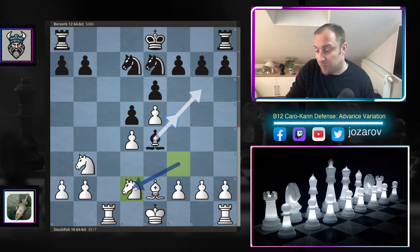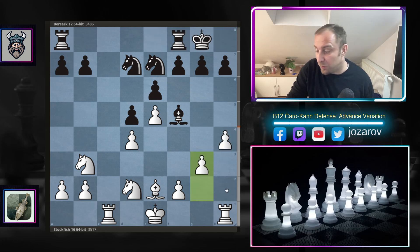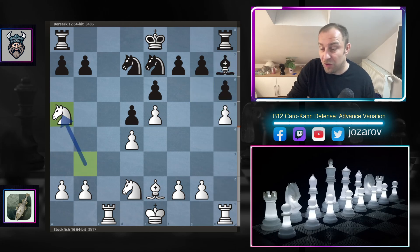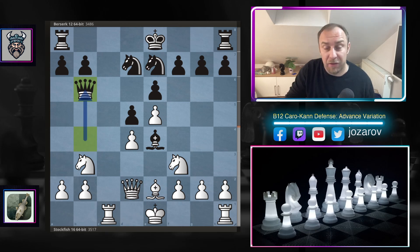After knight takes d2, you don't have many good squares for the bishop — something like bishop to f5. Then we can chase the bishop away with g4, or if you try bishop to g6, then h4, h5, bishop to h7, and now knight to a5 is very dangerous for Berserk to handle. That's why it's important to keep the queen on the board in order to control this powerful knight that could jump to a5. So Berserk keeps the queen on b6.